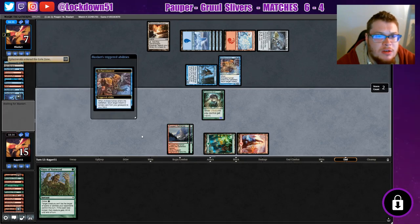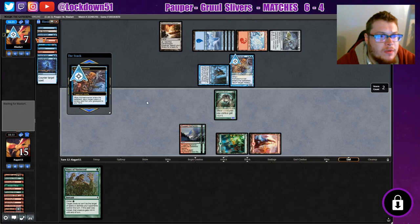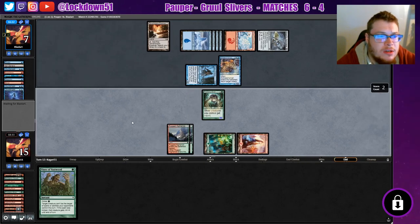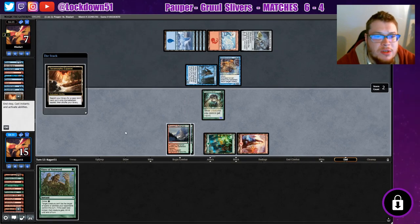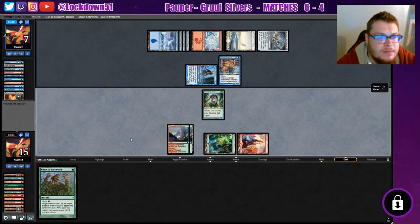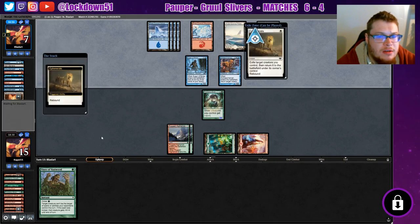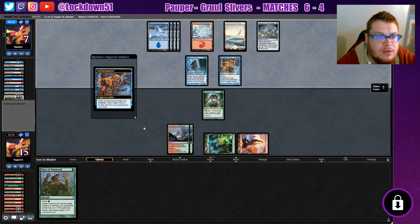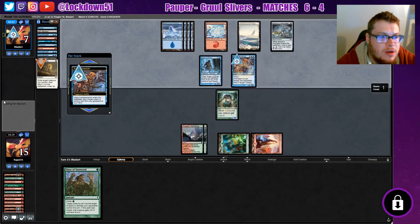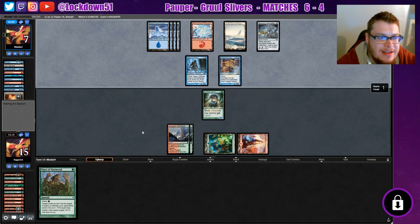They Ephemerate that thing — wow, they're playing with Ephemerate. That's crazy. They'll grab a Lightning Bolt. This thing is gonna die no matter what, which sucks. Those little Lightning Bolts with Vines, then they just Scred it. This is value. Holy crap. Ephemerate needs to go away — it needs to be banned. It's a pretty powerful card.